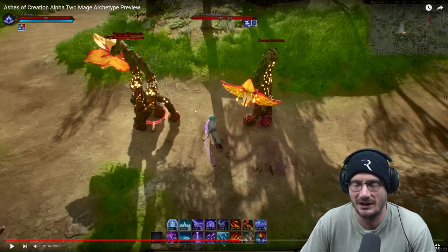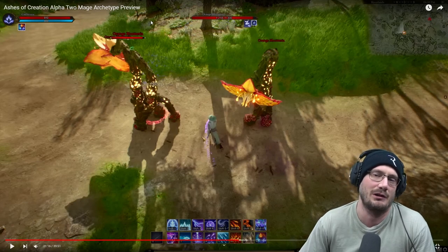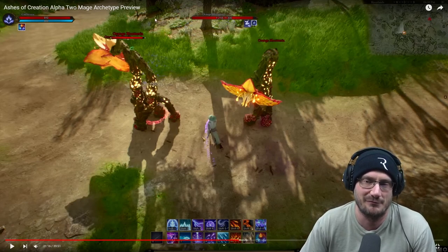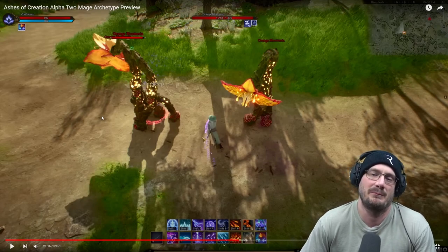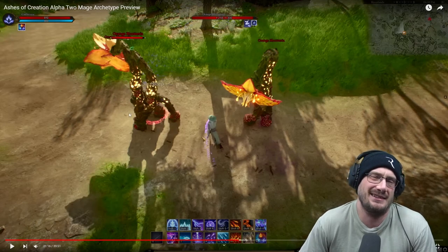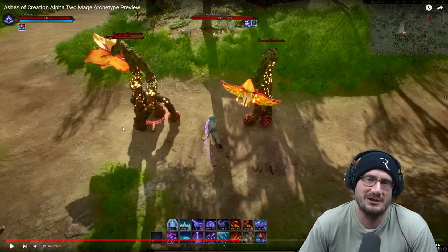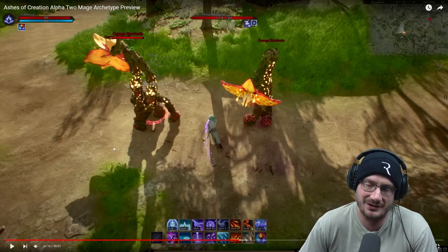So is it truly a 30 meter range, or is that just an error on the tooltip? We don't know. Maybe it's a forward cone 30 meters forward — if that was the case there's potentially some mobs over here that would have got slept. To me based on what I saw, and based on how the devs always got very close to the mobs when they casted it, I think it's like a 5 or 10 meter range, and I think the tooltip is just mislabeled.